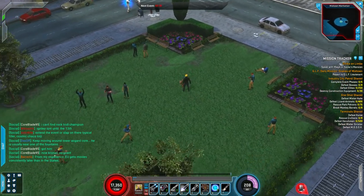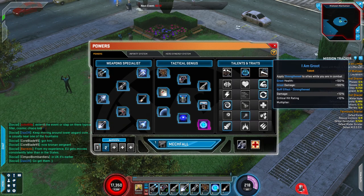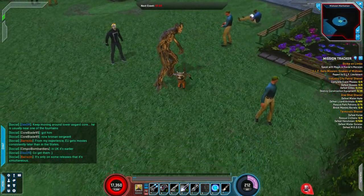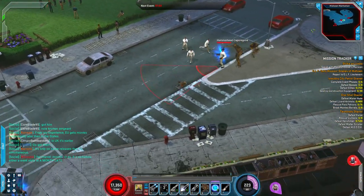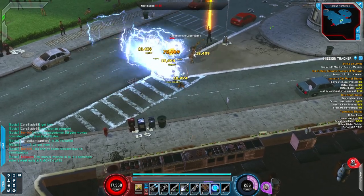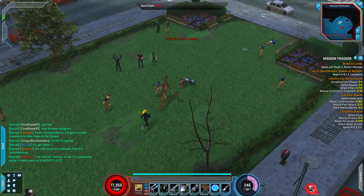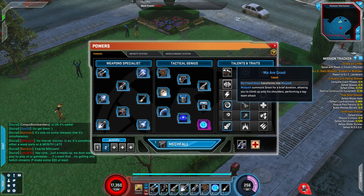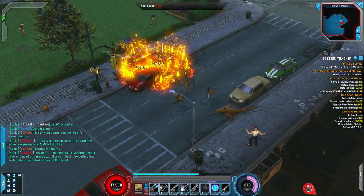For someone like Rocket, for example, you could choose a trait which means when you summon Groot, he gets a lot of extra defense, health, and damage. So when you go into a combat zone, you'll see Groot fight alongside you. Another thing you could do instead is change this buff for Groot and completely change the power into something called Warpath. What that does is instead of summoning Groot, it puts you on top of Groot for a short amount of time as a whole new attack.